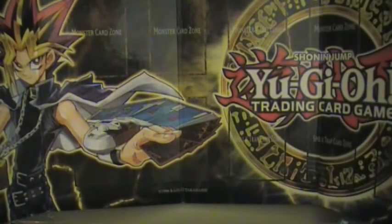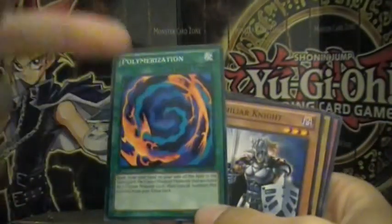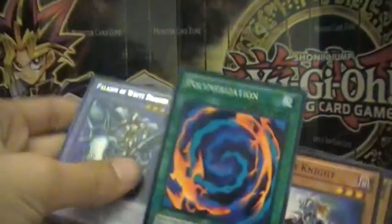I hope I get like a Blue Eyes or something. Paladin of White Dragon and Polymerization. That card's actually still worth five bucks, which isn't disappointing.